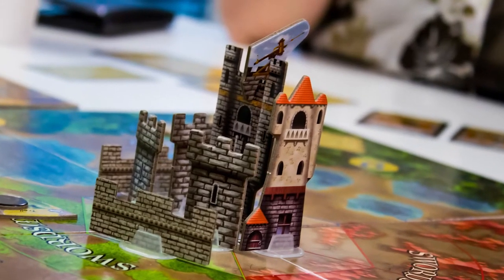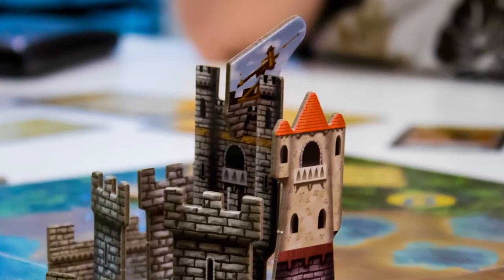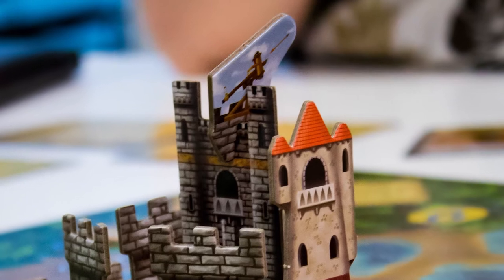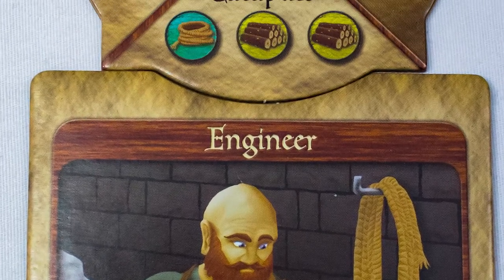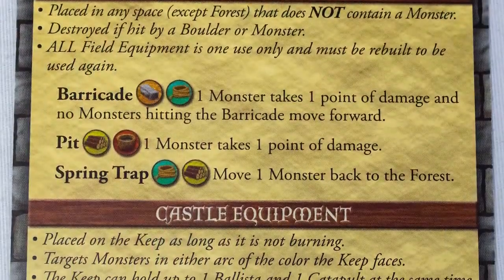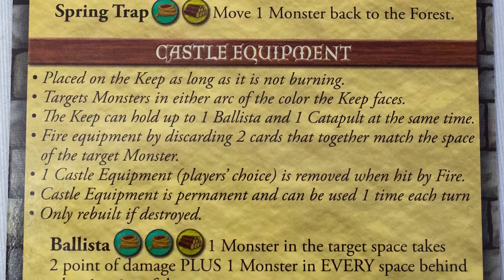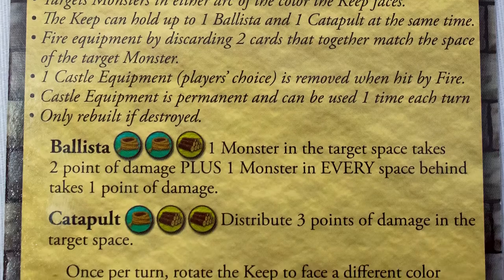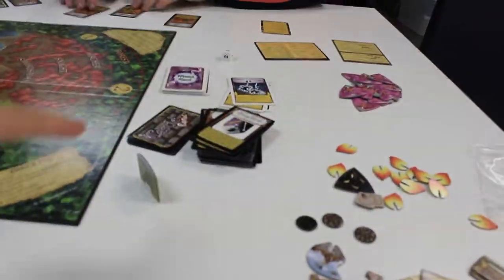I really feel like this expansion wanted to add a whole separate resource management aspect to it — other things you could build that do really cool stuff. But the stuff it added wasn't that cool or significant. Having to build the keep first slows you down, and the catapult and ballista, while they do good things, aren't game changers. The small traps are fun, but nine times out of ten I'm going to draw from the castle deck and not from the resources.